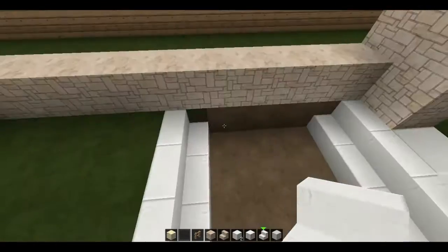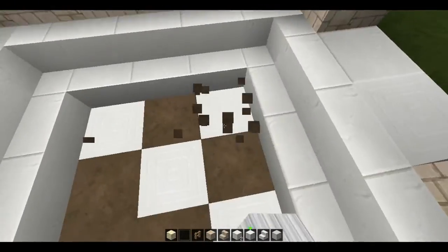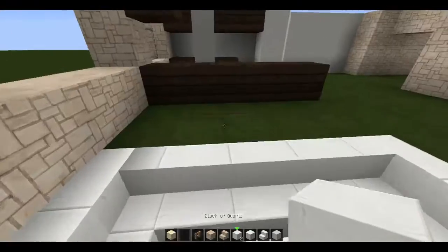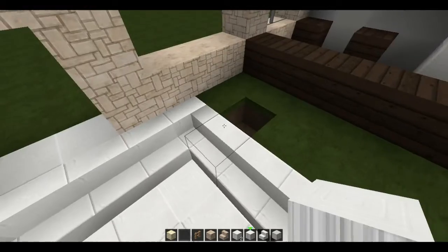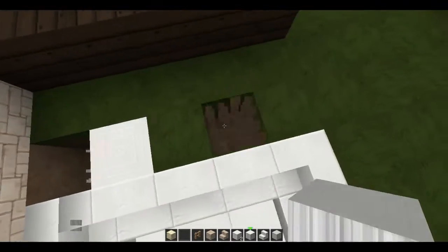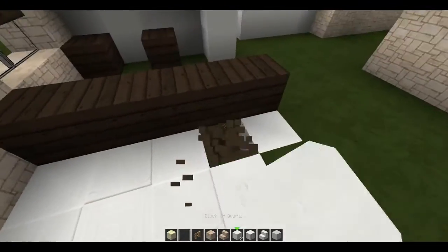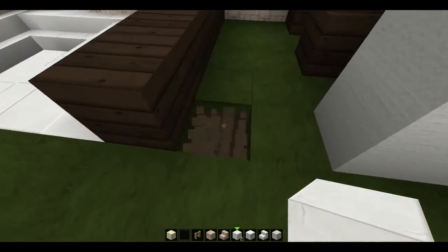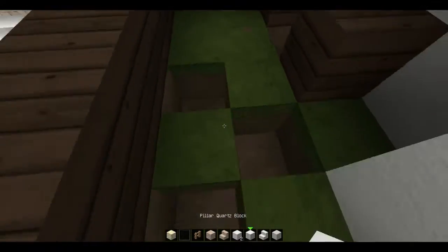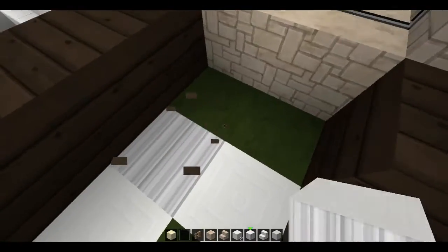This is going to be the living space, and this will be the dining area nook — whatever you want to call it. I think I'm just going to use this kind of tile pattern for every tiled area in the house, which is the kitchen, the bathrooms, and the entryway. So that's what we'll just do for this.